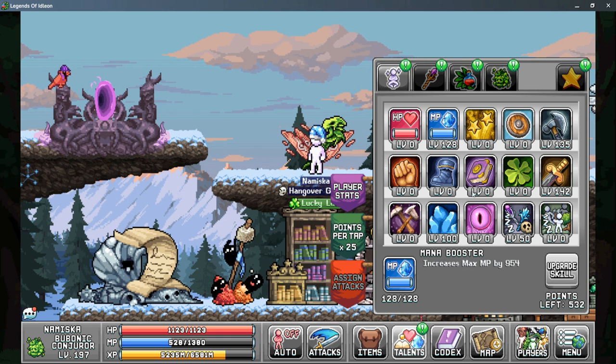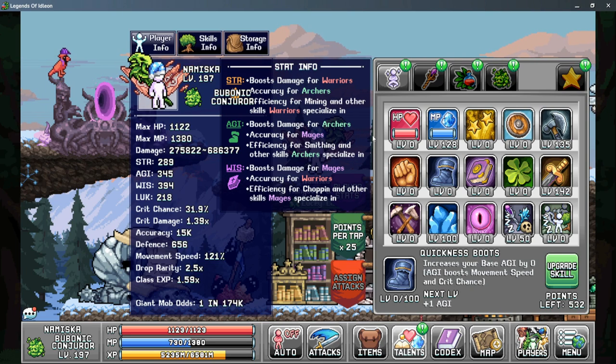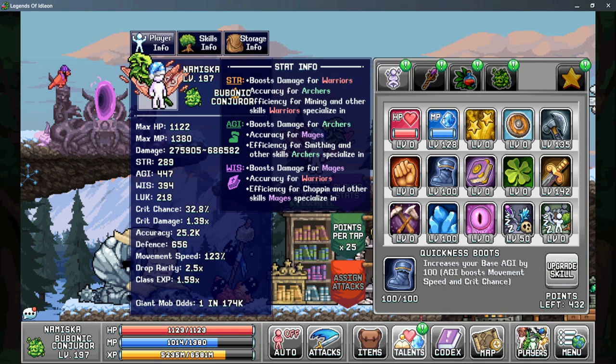Your next priority is choosing between wanting more damage or wanting more agility — and agility actually gives accuracy for mages. This is one of the most important stats early game, as if you don't have enough accuracy, all of your damage and stats are basically useless if you can't hit the mobs. So I'll go ahead and max out agility to show you how much accuracy we're getting, and then put my points into Book of the Wise.